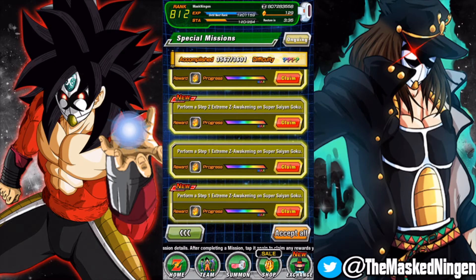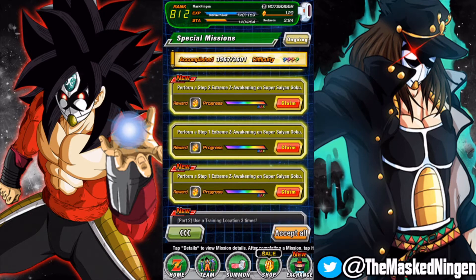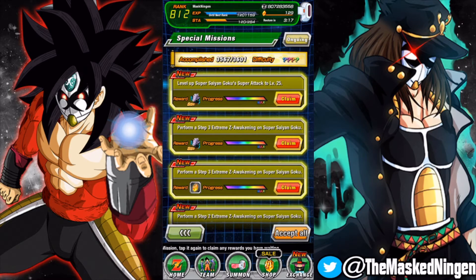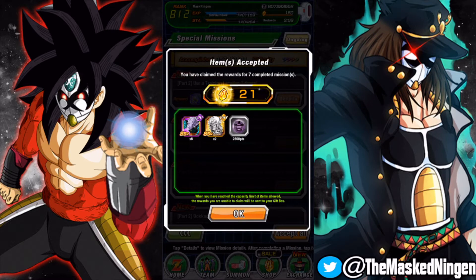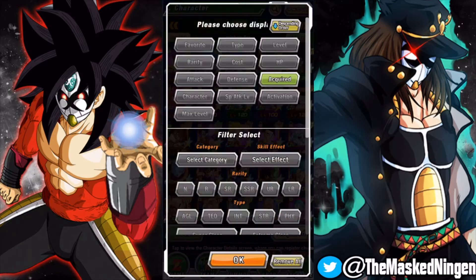I've actually already fully EZA'd the Goku — I meant to record the final step but here we are at the mission screen. You can see Step 1, Step 2, Step 3 of the Extreme Z Awakening for the Goku, plus getting him to Super Attack level 25. Accepting all of those gives 21 stones plus six Kais in total as rewards for the full EZA. I used four Kais and one of the Dozing Kais — the 30% one — and the RNG came in for me, so he is now fully at Super Attack level 25.